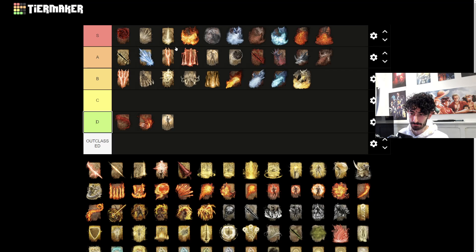Horned Bolt can go into S tier. The chain incantation capabilities you can do with this, especially after Bestial Sling - Bestial Sling and then you can spam Horned Bolt for days. This does enormous DPS. It doesn't stagger larger enemies that well, but how quick you can cast it is insane.